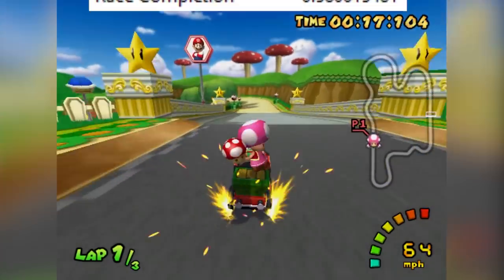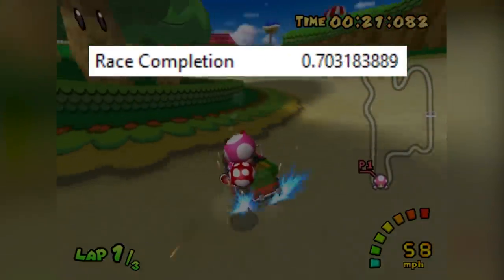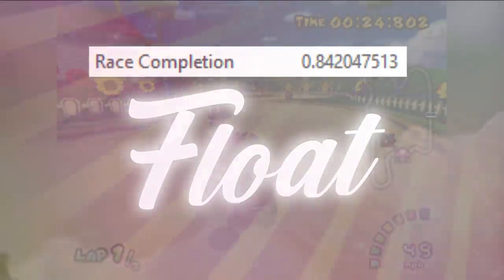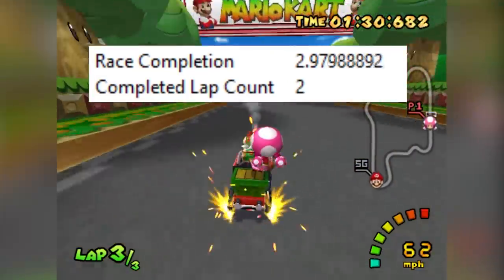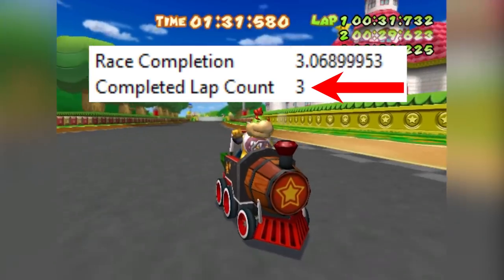Race completion is a continuous value stored in memory that calculates exactly how far you are into a track. This value is a float, meaning it has decimal precision. In theory, race completion should go up by one every time a lap is completed, resulting in a value corresponding to the number of laps in the track. In theory.